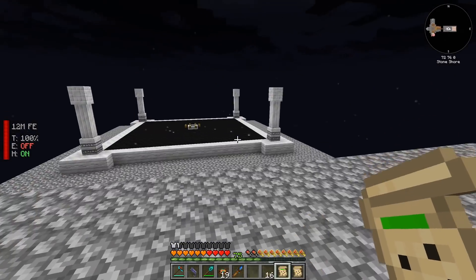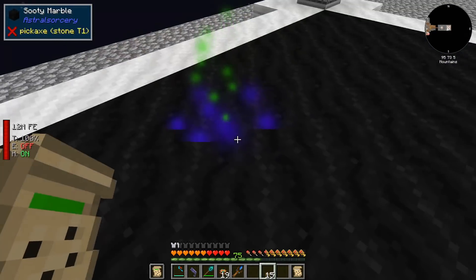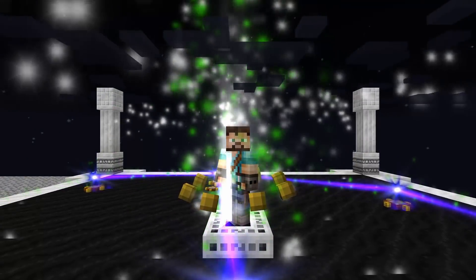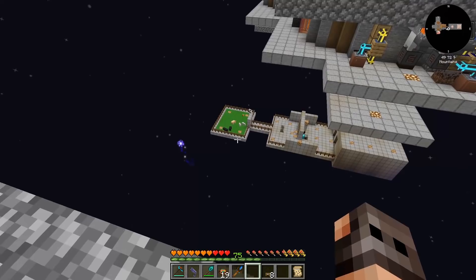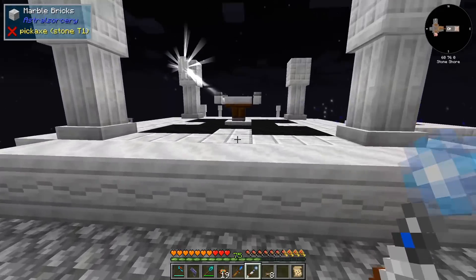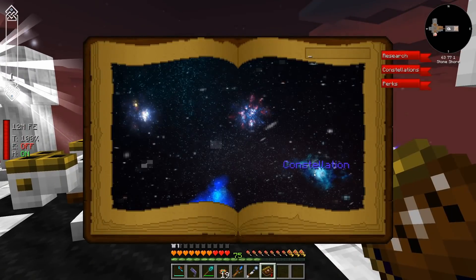That's Avitas — if we put it in our off hand we can place the relays. Those are not very important right now. Let us upgrade the altar and by that unlock the next chapter.